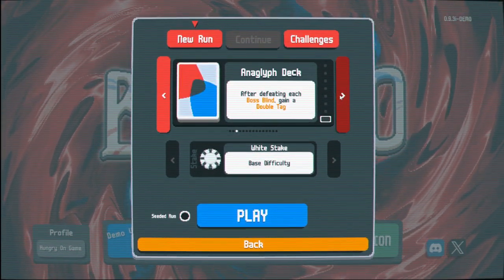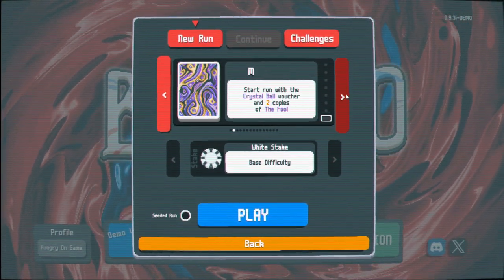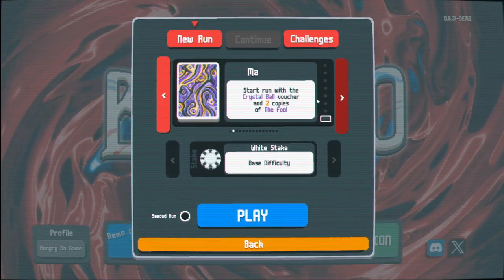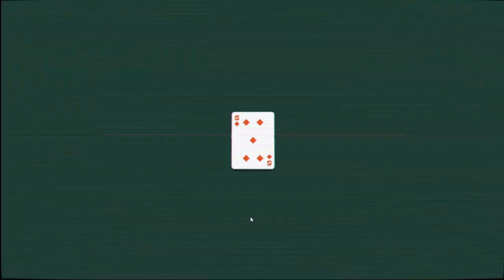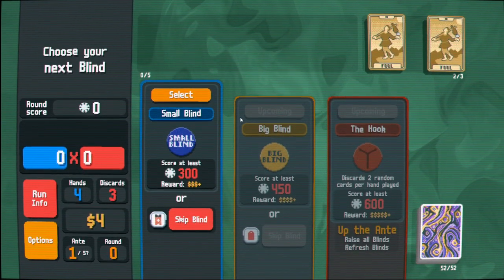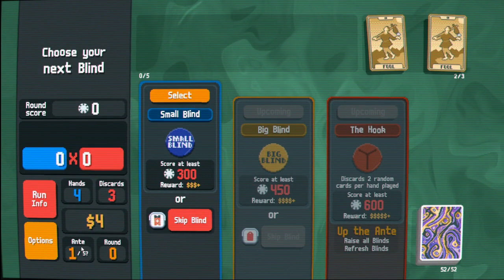I'm going to go... I think I've won with this, and I think I've won with this. Actually, I've definitely won with the blue deck. So let's try this again. The basic thing is you play levels. In the demo, it's five, and then a boss level on six.